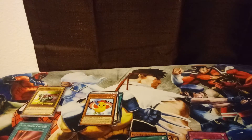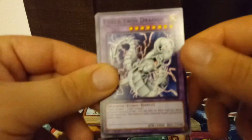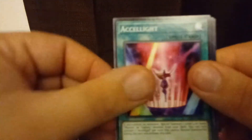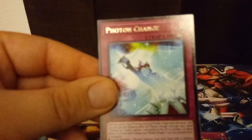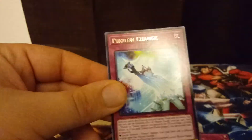Final pack. Can we get some last pack magic? Can we get a holo out of the final sixth pack? We start off with a pretty cool common: Cyber Twin Dragon — can't go wrong there. Abyss Actor's Backstage, another Accel Light, and another Delta Crow Anti-Reverse. And we end, unfortunately, with no holos — but we have a rare Photon Change.